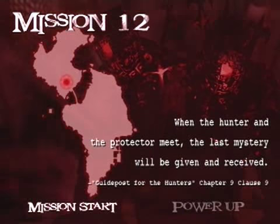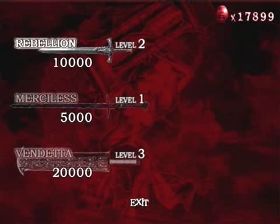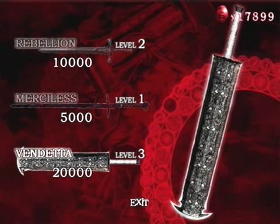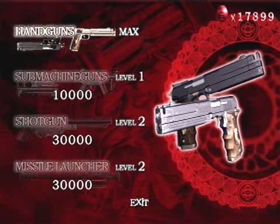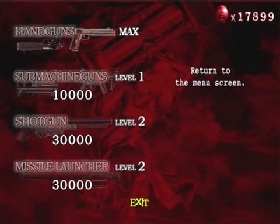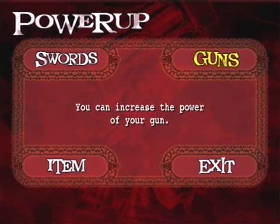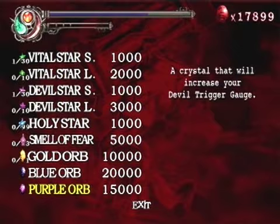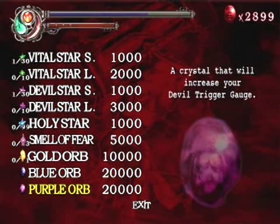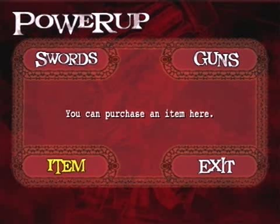Mission 12: 'When the Hunter and the Protector meet, the last mystery will be given and received.' We've seen that before. This is Dante meeting up with Lucia mission. Can't upgrade that — nothing there worth upgrading. The submachine guns are not really very useful at this point in the game. There are a couple of points early on where they would have helped, but we don't get them until mission 11. That's very late in the game.